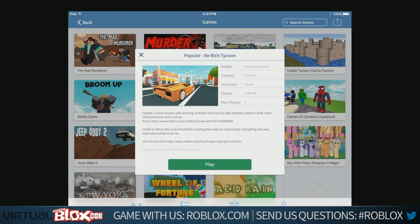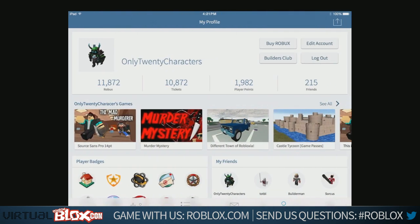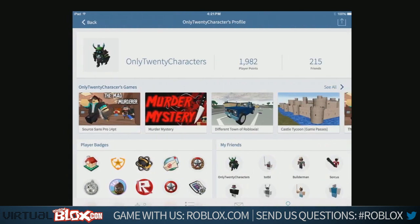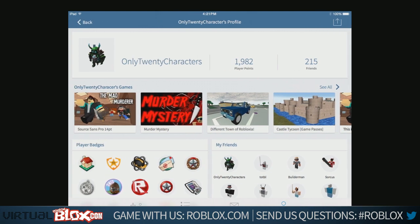Here are the details for a game — I think it looks great. Here are the leaderboards: today, past week, past month. And here's my profile — what do you want to see? You want to see my games, how many Robux, tickets, player points, and friends you have. You might want to buy some Robux — it's all right here, accessible and touch-friendly. Here's someone else's profile — it's more focused on their stuff, their badges and friends.